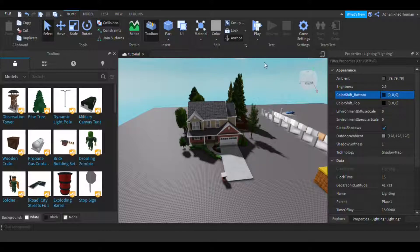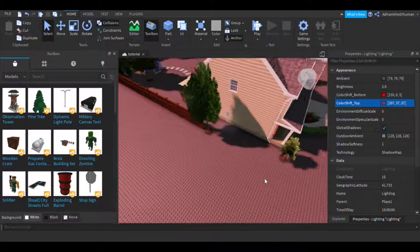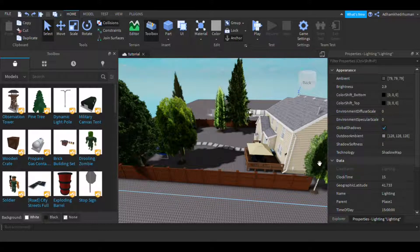Color Shift — I don't know exactly what this does. I tried it but I'm not sure how to use it. It basically also tints your game, but it's more specific tinting on the ambient level.